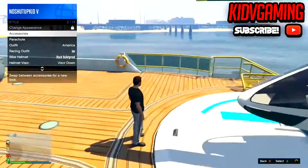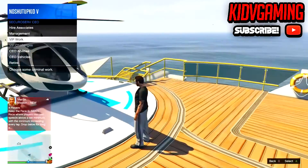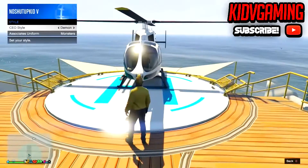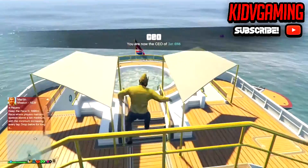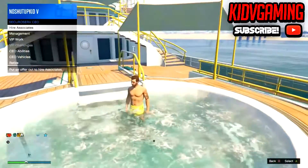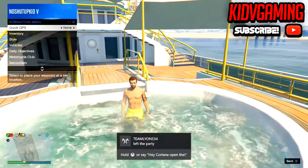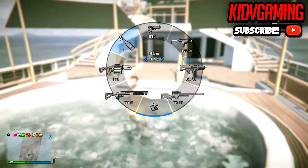So what you're going to want to do is register as a CEO. Once you register as a CEO, go to management and put on a CEO outfit. Now you're going to want to go into any yacht hot tub — it could be your friend's hot tub. Stand there and then retire as a CEO.